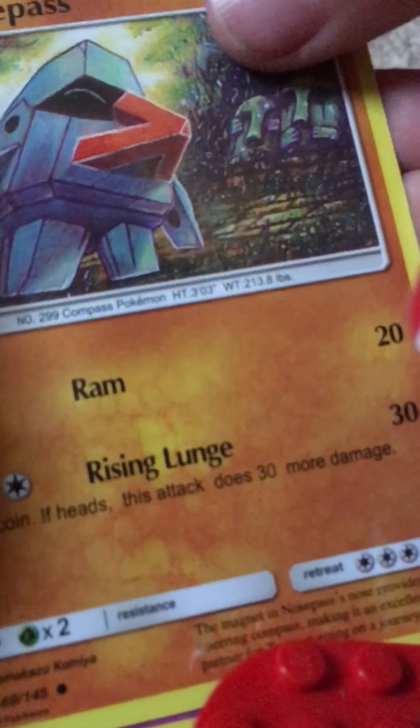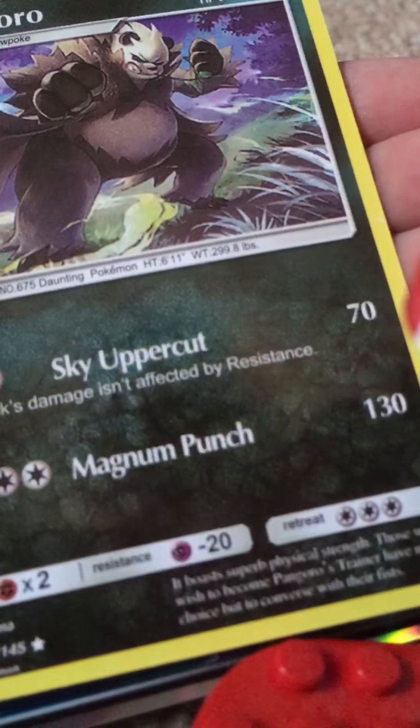I'm done looking yet. Mudbray, Muk. Cards are getting in the way - take out the brightness. Nosepass. These Oricorio are quite common, Pancham, Pangoro.